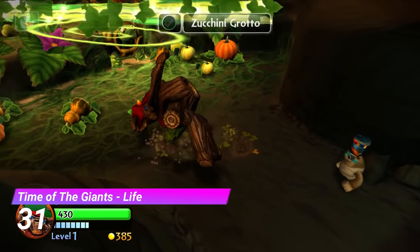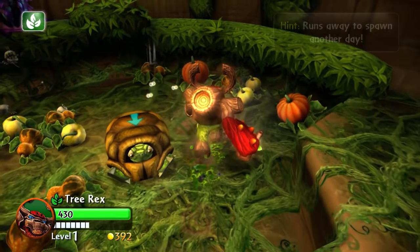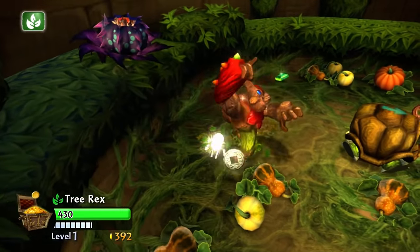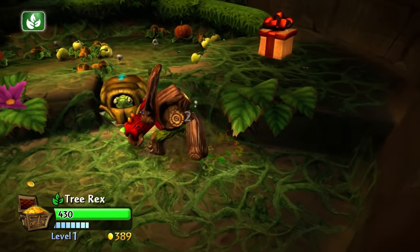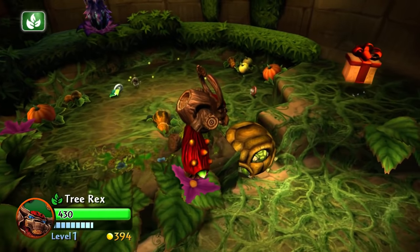Next up is another classic — the Time of the Giant's Life Gate. This one is another simple one, but that's a good thing. Plus, this gate is pretty revolutionary too. Compared to Spyro's Adventure, the Giants gates feel a lot more connected to the element, and that's pretty obvious to see by the design of this gate. Another great one.